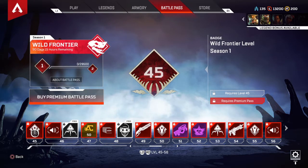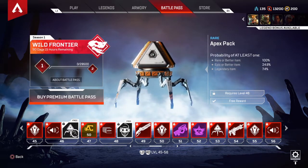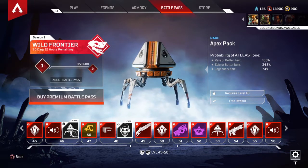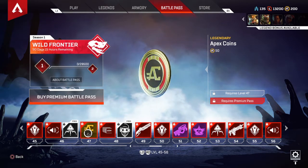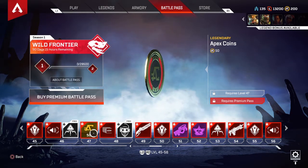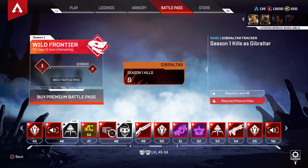Wild Frontier badge at tier 45. Apex Pack at tier 45. I think I can see the Octane section around tier 48. Another 50 Apex Coins at tier 47. Season 1 kills as Gibraltar tracker.